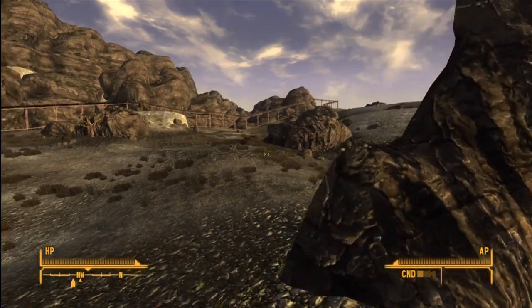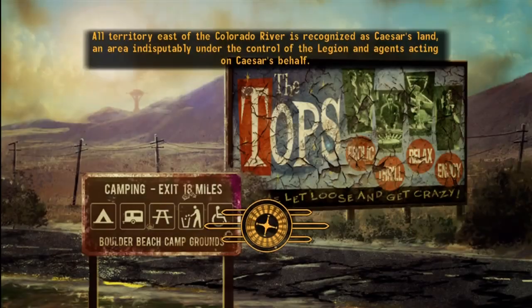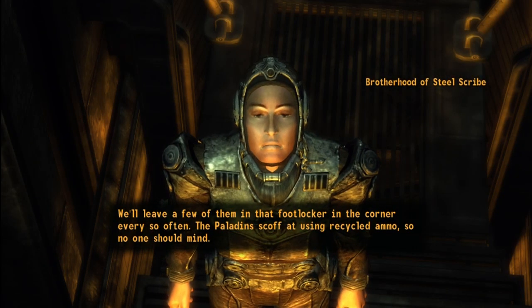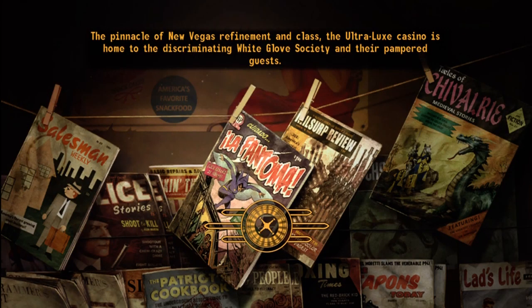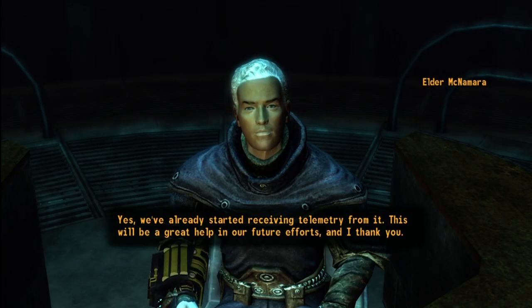Once you do that, come back to Hidden Valley, go down in the bunker — some lady's going to talk to you about giving you more ammo or something like that that they don't use. After that, you've got to go to Elder McNamara — I'm just fast-forwarding through all this because it's not very important. But after you talk to Elder McNamara, he is going to initiate you as a Paladin of the Brotherhood. Once you're initiated as a Paladin, he's going to give you Faction Armor, which is the Brotherhood of Steel Power Armor — which you can't use until he shows you how to use it.